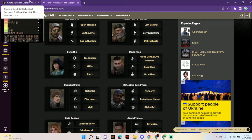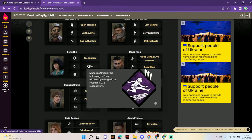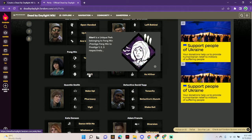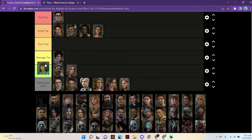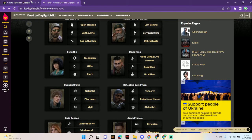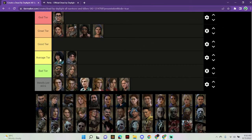Feng Min — Technician makes it so that when a gen blows up it reduces the progress more but is silent, which is awful. Lithe: when she fast vaults anything she gains a speed boost then becomes exhausted. Alert: whenever the killer breaks something, she can see the killer for five seconds. Lithe is good, Alert is okay, Technician is really bad. She'll go in good tier — she's better than Jake for sure.